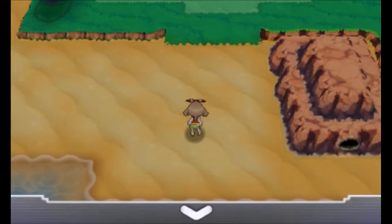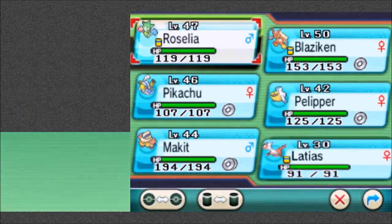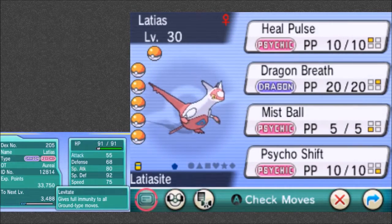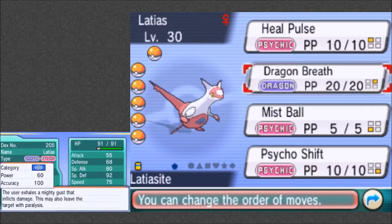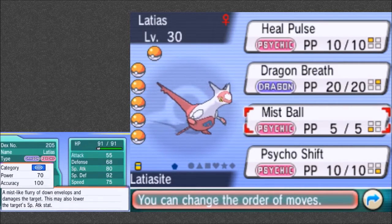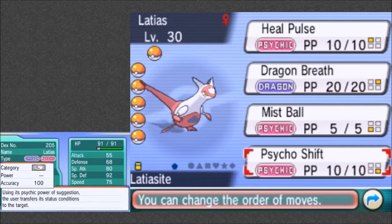I kind of want to move Latias to the front. Level 30 — not bad. Dragon/Psychic type. Gives full immunity to all Ground-type moves. Nice. Heal Pulse, Dragon Breath, and Mist Ball and Psycho Shift — probably going to get rid of some of those.